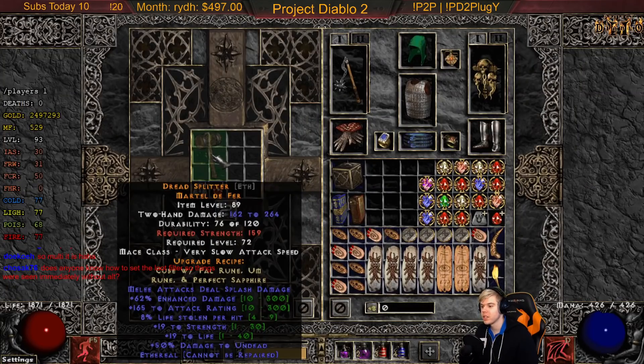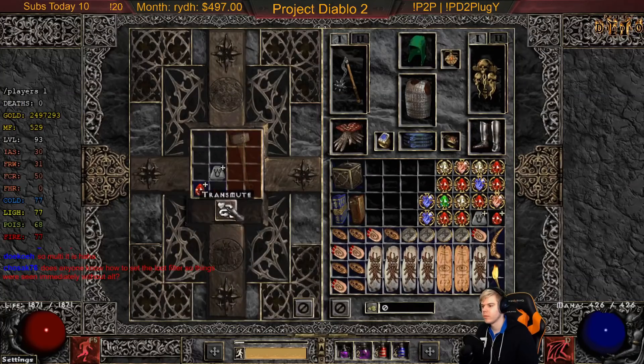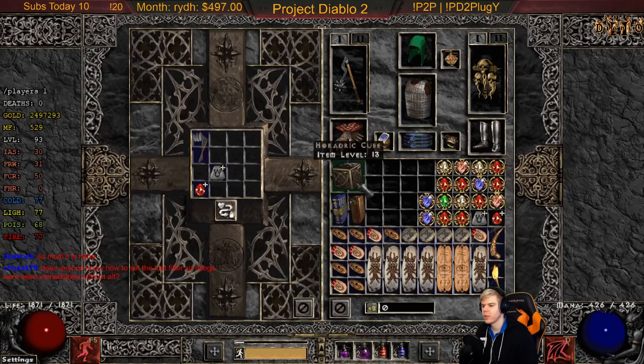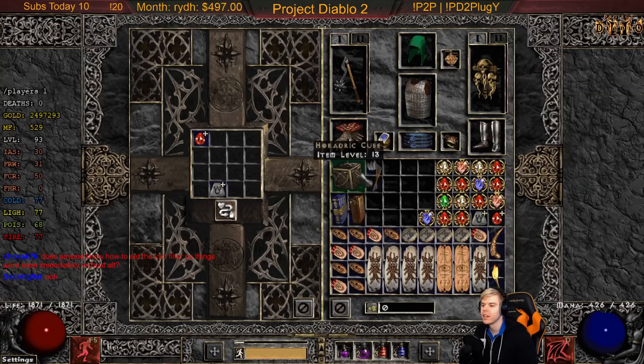Martel de Fer: 264 max damage, 19 strength, 8 life leech. Ogre Maul: two barbarian skills, dual leech — nothing really again. Try one of these throwing weapon items: 292 enhanced damage, maximum damage, life steal, increased attack speed — I might save that to try it out. That's the best one we've gotten so far, I'll put it aside.